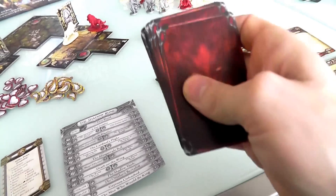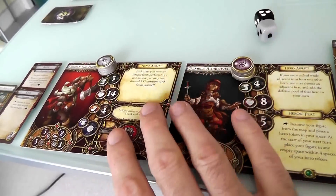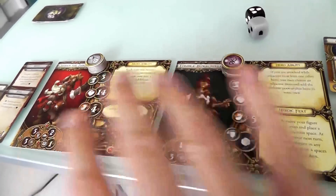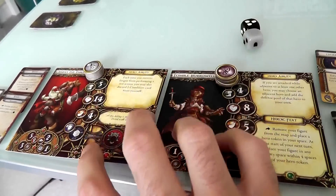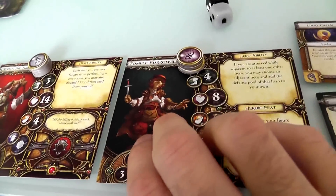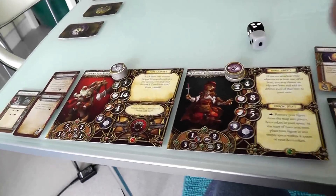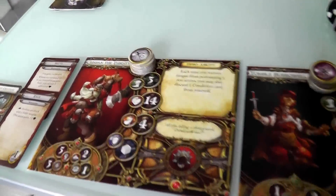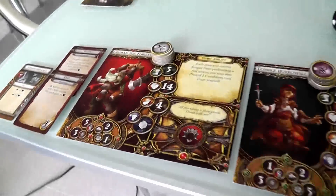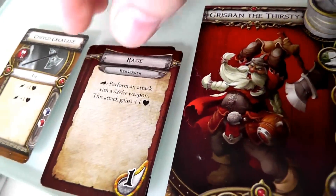Everything was preset, and each hero player chose their hero. In this two-player game I control two heroes. I chose Grisbin the Thirsty and Tomble Burrowell — a dwarf and a halfling. Because of his class symbol, the dwarf could have been either a berserker or a knight. I went with typecasting and made him a berserker, so he started with a chipped greataxe and the Rage special ability.